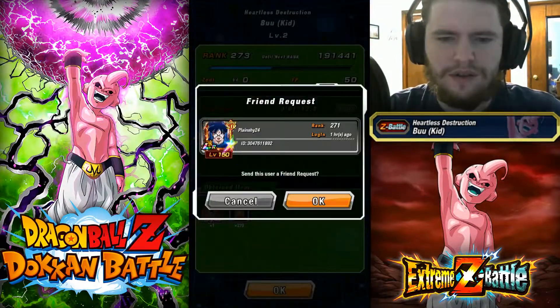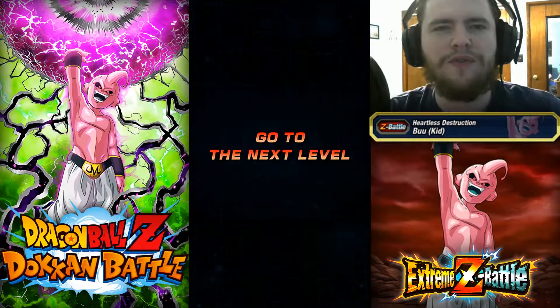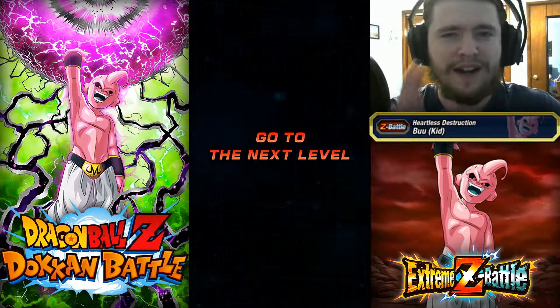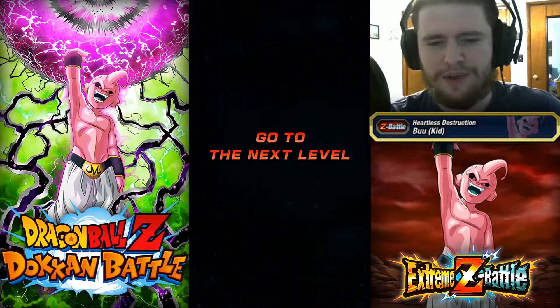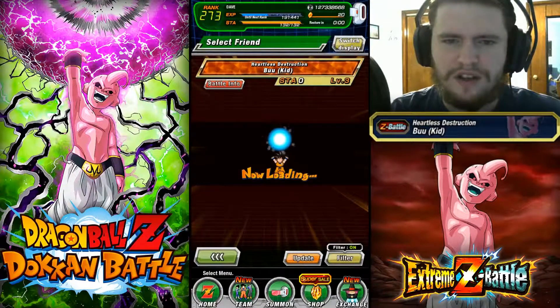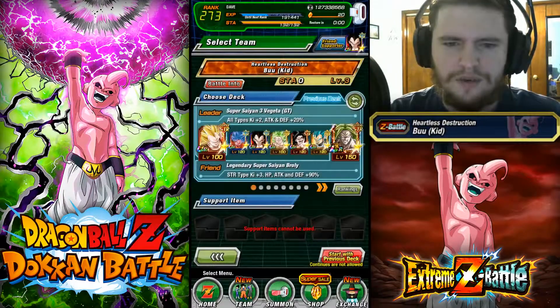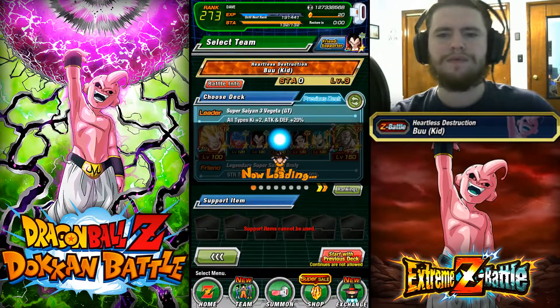Let's put in a friend request. If you guys in the comments know where I can get that LR Goku, let me know — I kind of want him. It's probably something you have to summon, which sucks. I guess we'll go with this Broly here — let's do this.